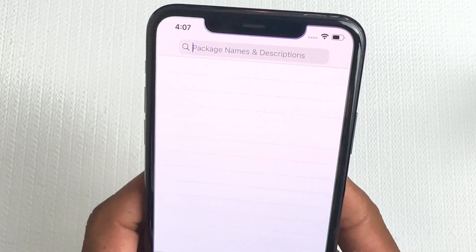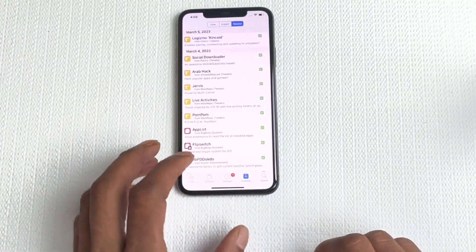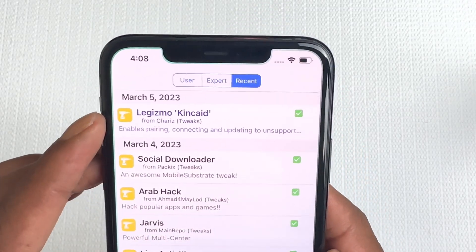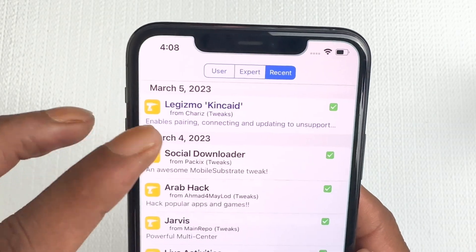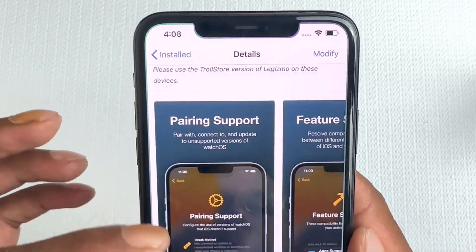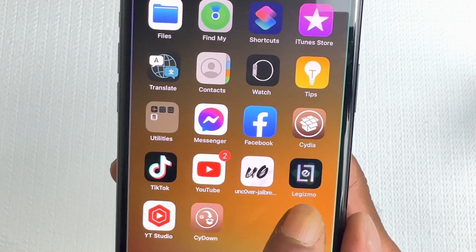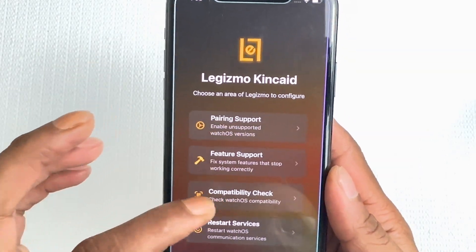Now you want to go into Cydia and search for Gizmo. It's already installed on my device, but I'll show you anyway. Go to Install, then Recent — it'll be the first one on top. Click on it, install it, then go to your springboard, find the Gizmo icon, and open it.